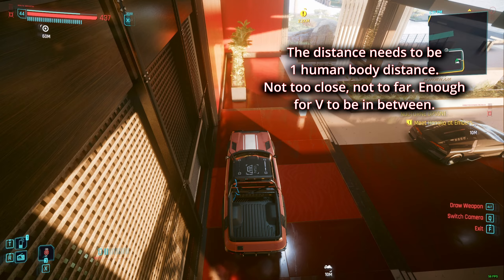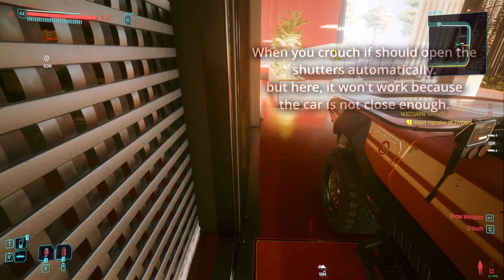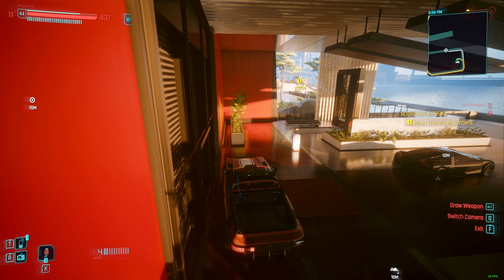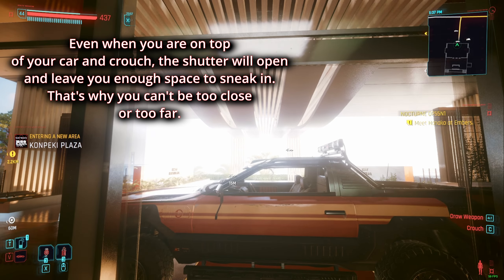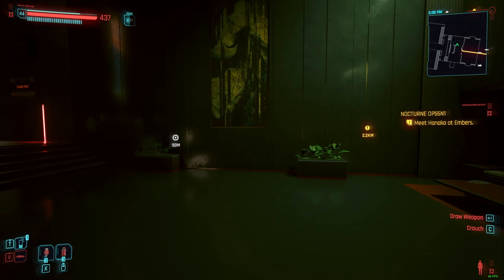So you're gonna get out and crouch here. Doesn't work if you're not close enough — you need to be closer. Get closer like this. Now go on the other side, stay in between, and crouch over here. When you crouch, it works — boom, I was on top of my car. Then you do your stuff.